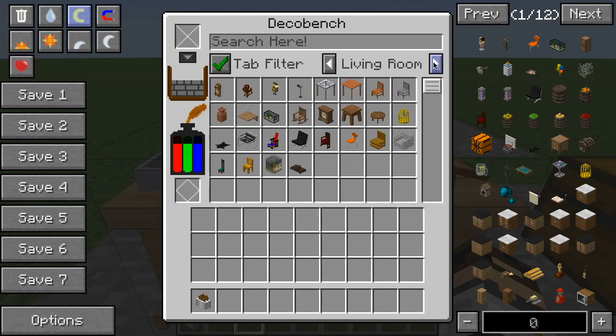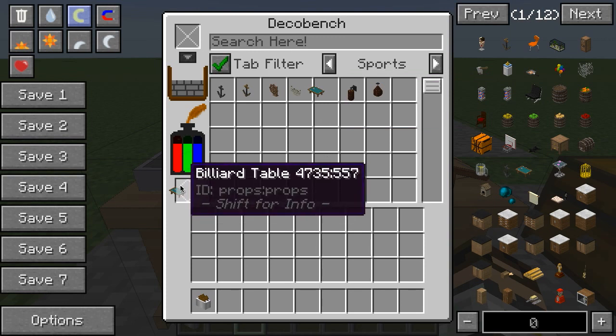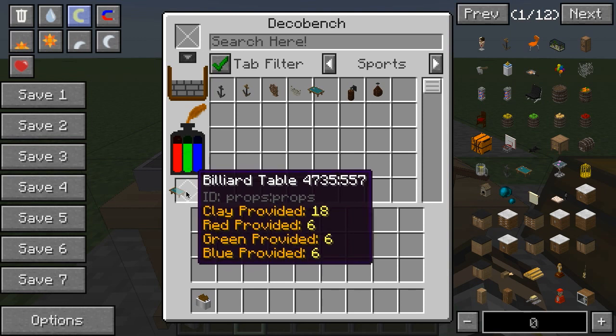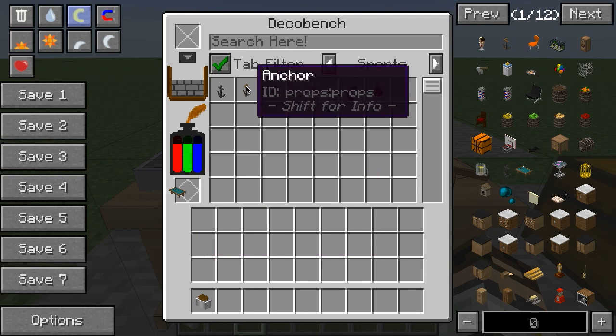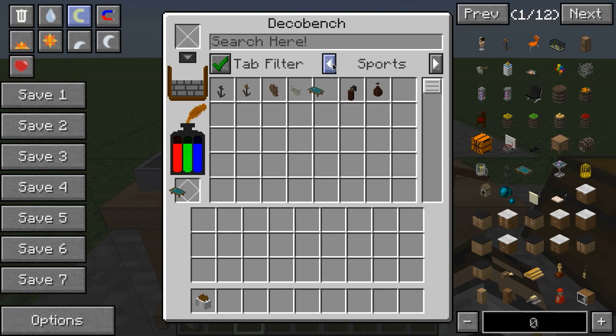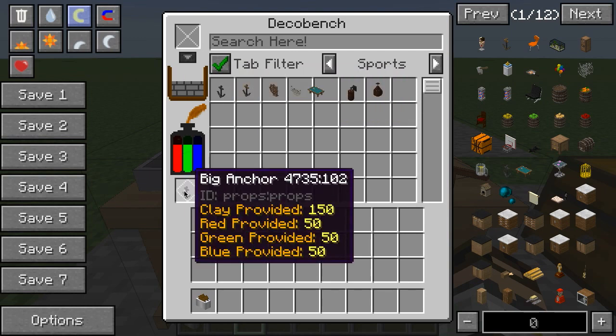Now if I choose something else, maybe something a little bit bigger — let's try a pool table here. If I hold down shift you can see it's telling me how much of each of those resources this is going to consume: 18 clay and six of each color dye. It doesn't actually consume that stuff until I take it off the table. As soon as you click it, it consumes the stuff. But that shows you how much it consumed.